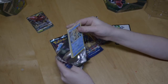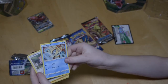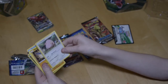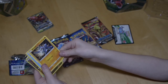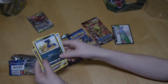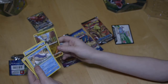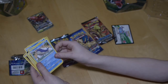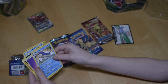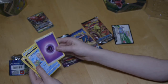First up we got Snorunt, Chansey, Garchomp, Sandshrew, Murkrow, Jangmo-o, and Wailord — 200 HP! That's not like the most I've ever seen for a non-EX, but still. And I got an energy.